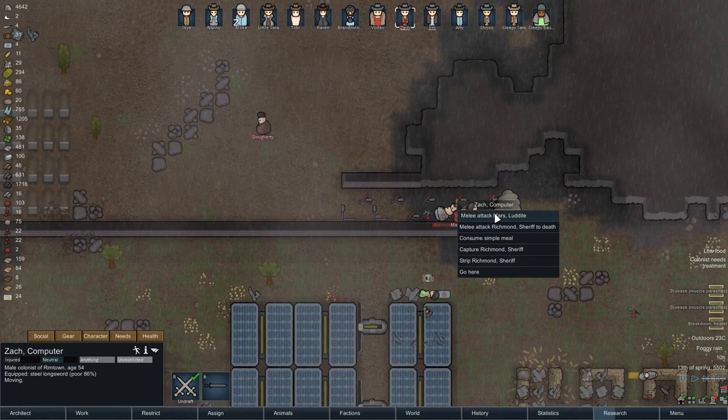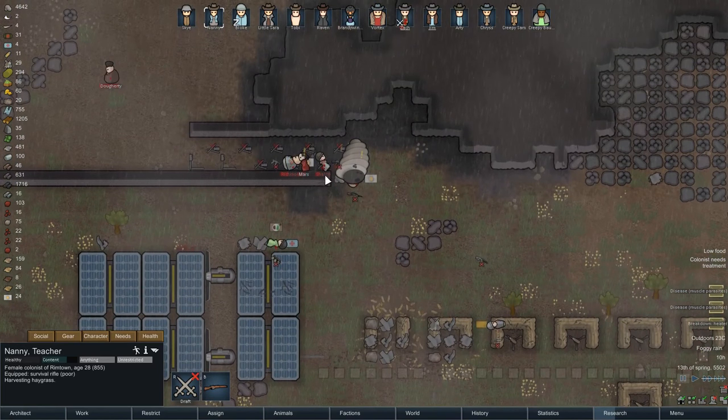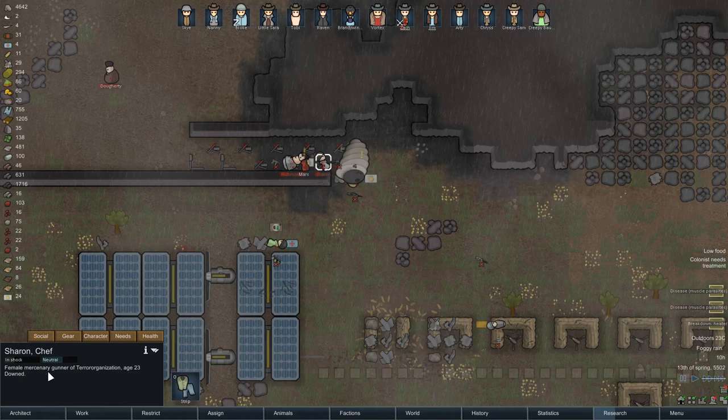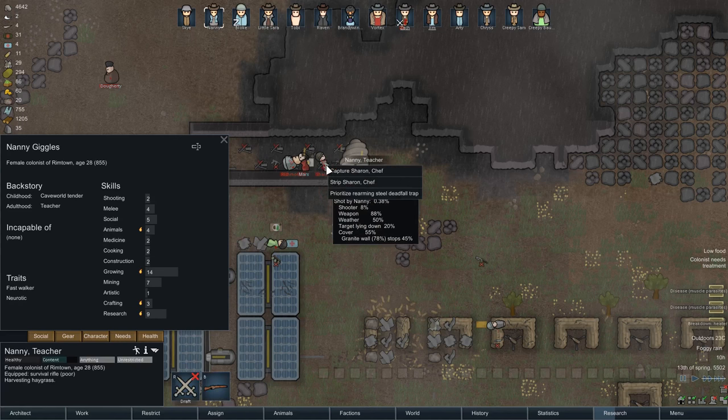Can I kill this guy? I'm going to attack Mars. Where's Nanny? Yeah, you can go as well. Let's see - Sharon. Chef. Let's have a look at the character - a psychopath, cold tolerant, careful shooter. Actually, not a bad person. Can't do dumb labour or cleaning, but another cook, another good social person. So yeah, alright then. Nanny, go capture Sharon. Cool.